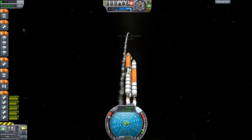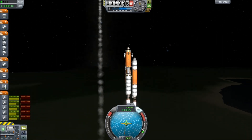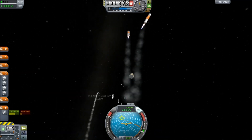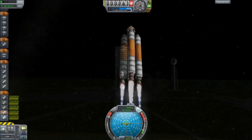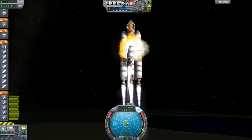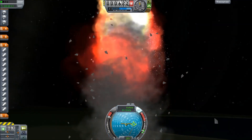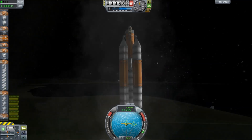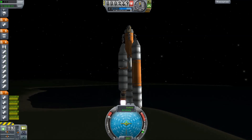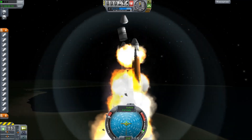Things never quite worked the way I wanted them to, especially those orange tanks that had a nasty habit of overheating — the rockets would overheat if they were attached to them — so you had to put buffers between the tanks and the rest of the spacecraft. Then of course there was a propensity for just simply collapsing under the thrust of the Mainsails, as you see again and again.